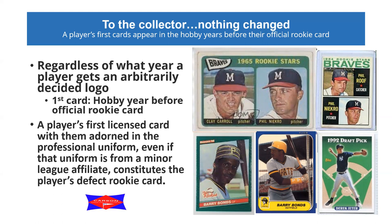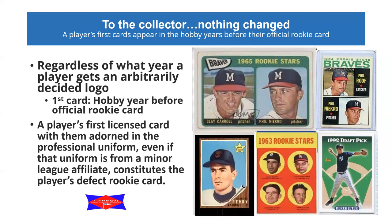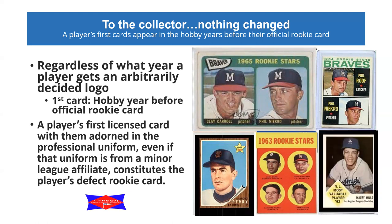Barry Bonds' pre-rookie cards were the 1986 updates versus his 1987 rookie year, and Sammy Sosa had a card appearing before his 1990 rookie year. Derek Jeter was a 1992 draft pick but his rookie card didn't occur until 1993, even though he didn't enter the league until 1995. Looking at the Phil Niekro card in 1965 that says 'Rookie Stars' - you'd think that's his rookie card, but he had a card in the 1964 Braves rookie stars. Same for Gaylord Perry: 1963 shows 'Rookie Stars' but his true rookie card was 1962.